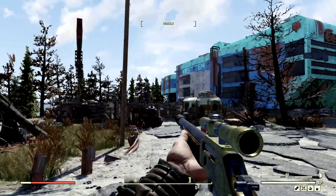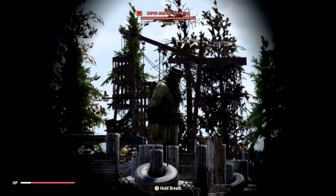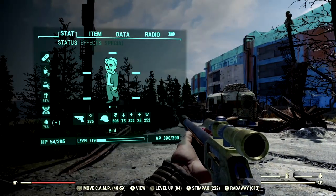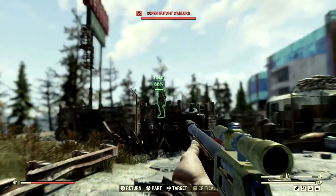The next targets on our list to feel the wrath of the sniper rifles are all the disgusting super mutants located at the West Tek Research Center. We're first going to start off with the Lever Action Rifle, then we'll swap over to the Hunting Rifle. My health is at 54 now — it went down from 55 — but that should not affect our damage whatsoever.